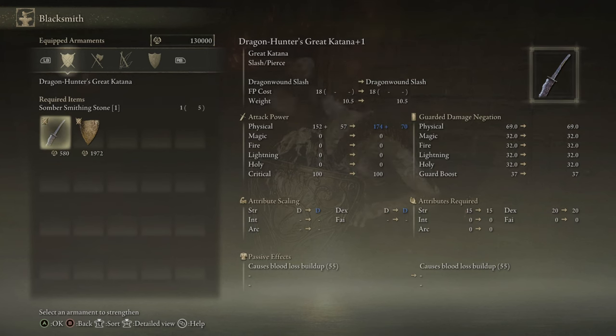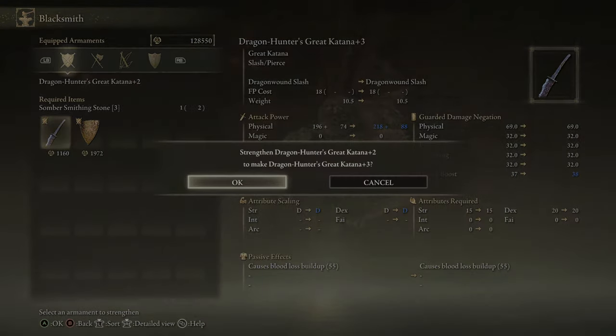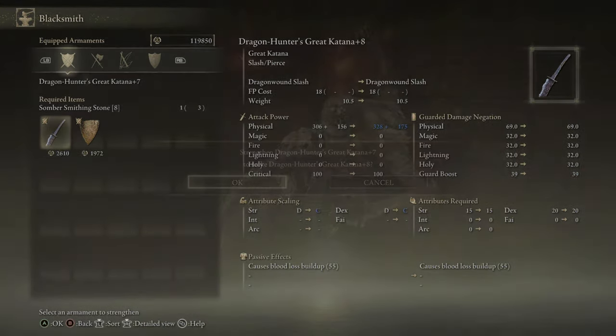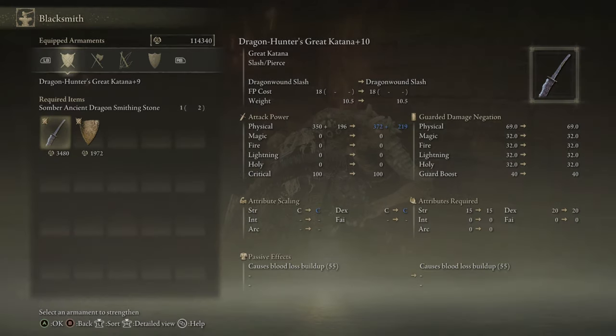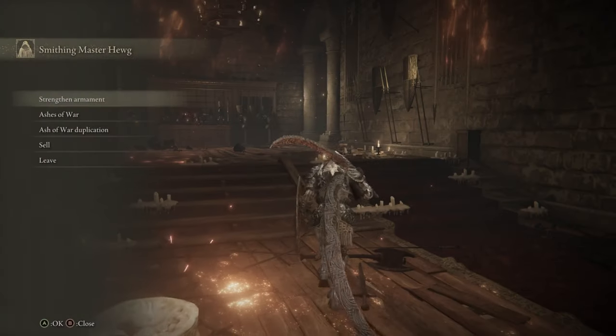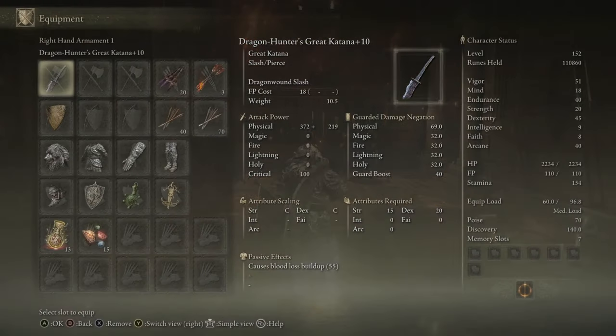It uses Somber Smithing Stones, so let's level it up as much as we can and see what we get. This is perfect for me because I love katanas, and having a DLC katana is pretty cool — so we're going to fully upgrade it straight away and have a look at its stats at plus 10.